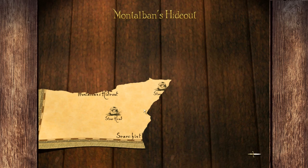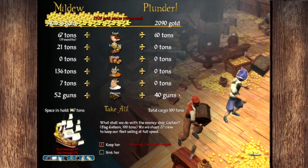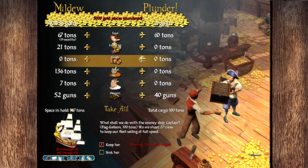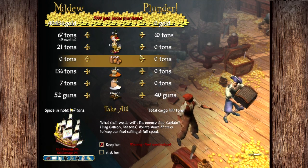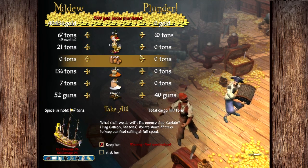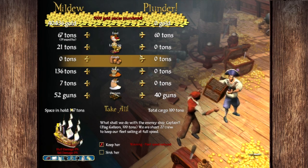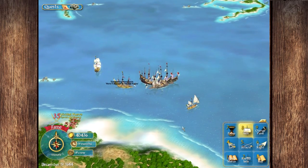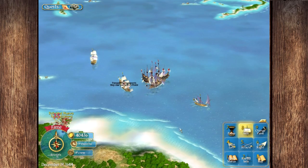And so there it is. We actually got a pretty bad map, so we are going to have to hunt Montalban again unfortunately. Luckily, Montalban is rich as hell, and so you get a whole bunch of gold out of him. We will lose fleet speed if we take this, however his flag galleon is pretty valuable. I think I'm going to keep her.